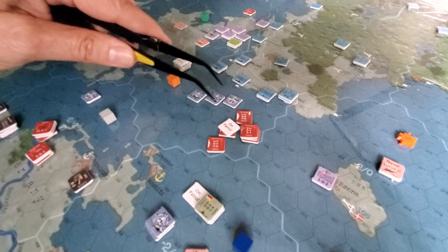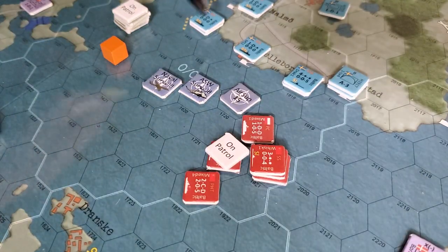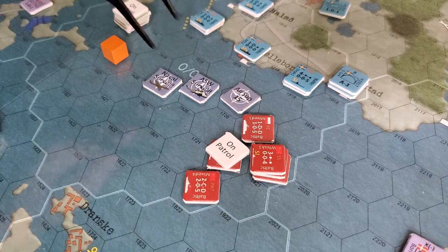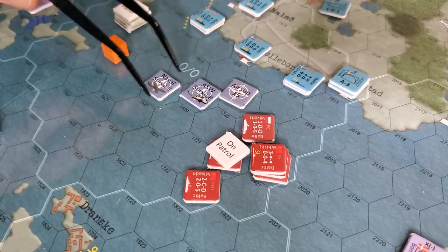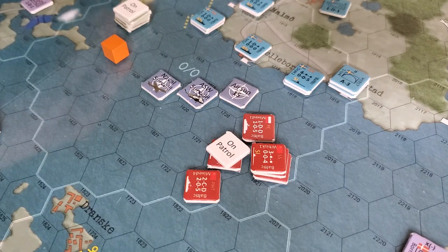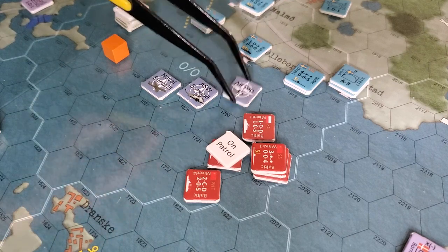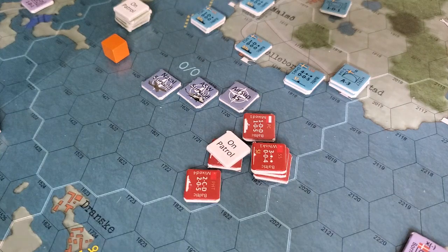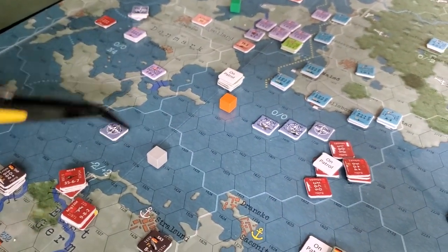The NATO forces put an air superiority chip down, and the Soviets could contest this area. So there was some air combat that went on here. At the end of the day, air superiority went to NATO in this particular megahex area. That allowed NATO to keep their naval surveillance and ASW surveillance active. Meanwhile, the Soviets had put down naval surveillance here, and that had to be removed because they lost — they did not have air superiority. If there was no air superiority chip, both sides could actually have surveillance in the same megahex. So NATO went for this megahex and this megahex and got air superiority in both.